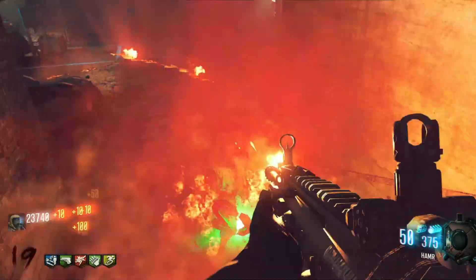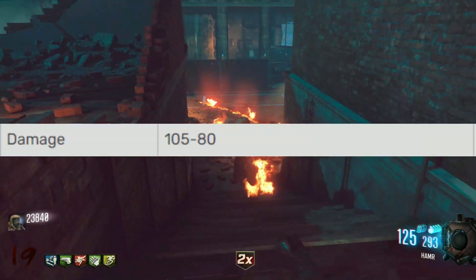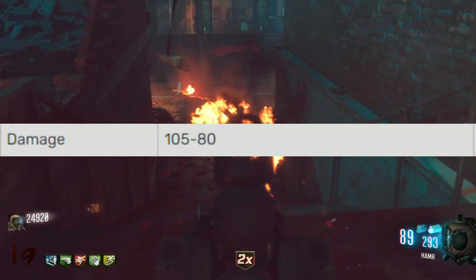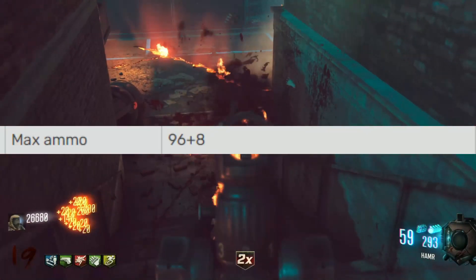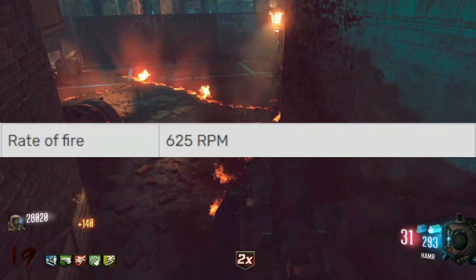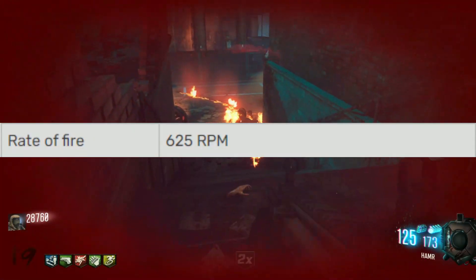Now let's move over to the M14. The M14 is a semi-automatic rifle that deals between 80 and 105 damage per shot depending on range. Per magazine, the rifle contains 8 shots and has a max ammo capacity of 104 shots. The fire rate of the M14 is 625 rounds per minute, which isn't too bad for a gun worth 500 points.